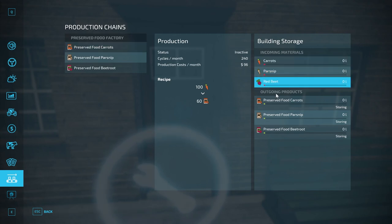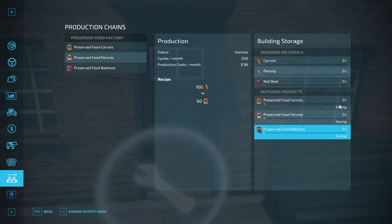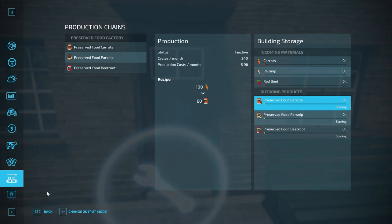On the right side of the menu, incoming materials show how many liters of carrots, parsnips, and red beets are in storage. At the bottom are the three outputs with their current liter counts. The output mode can be set to Storing, which fills up until a pallet spawns in the checkered area; Selling, which auto-sells at the best price but takes a 40% cut — not recommended; or Distributing, which holds products for another factory that requires them as input. We'll leave everything on Storing.